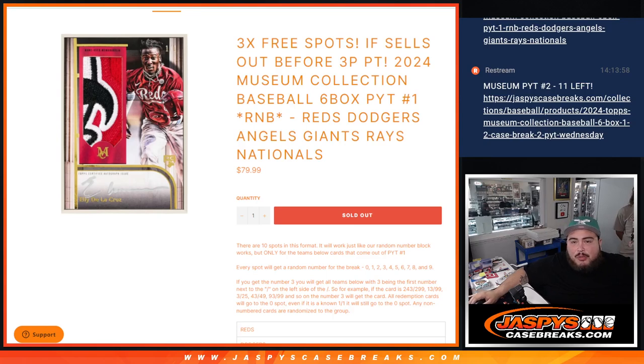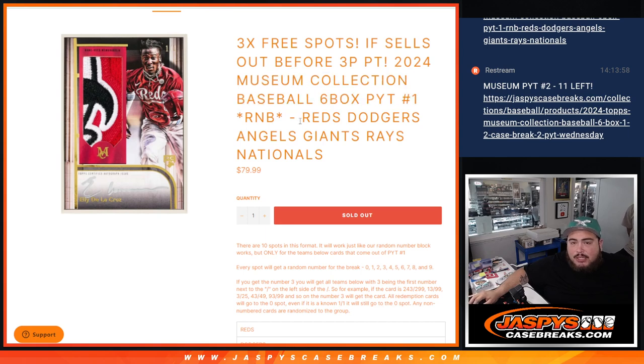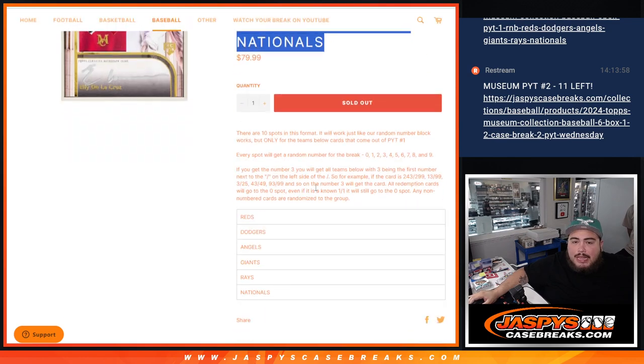What is up everybody, Jace here with Jaspies. We just sold out this RNB serial number break for Museum Collection Baseball, just released today. Six box PYT number one sells out with this serial number RNB, featuring the Reds, the Dodgers, the Angels, the Giants, the Rays, and the Nationals. You get a piece of these teams — we added up all the prices for these teams and then distributed it into ten spots.